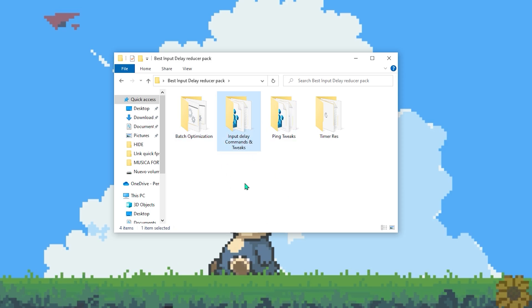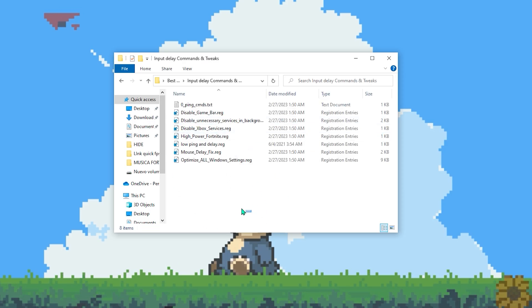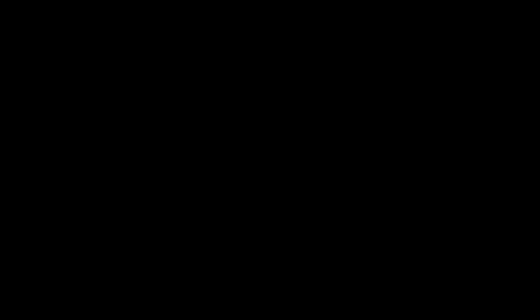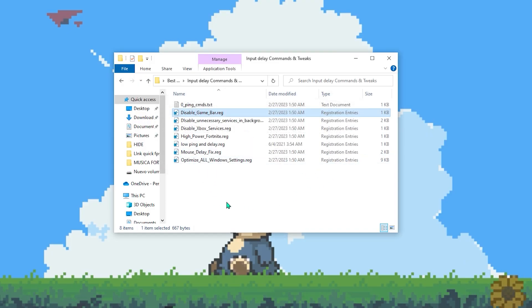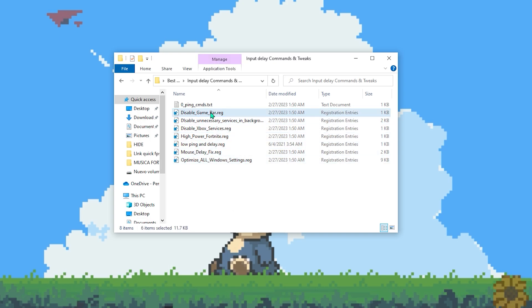Once you finish the batch optimization, go back and open the 'Input Delay Commands and Tweaks' folder. You'll see several commands to activate. Just double-click each one, click Yes, and OK. Do the same for all of them.